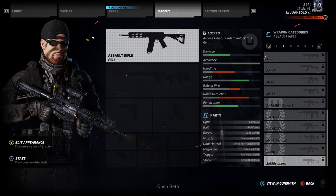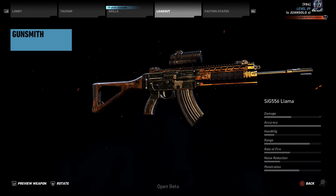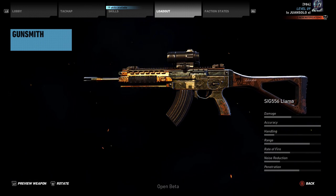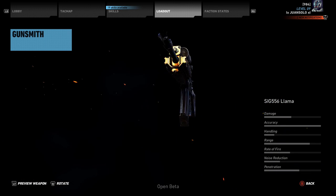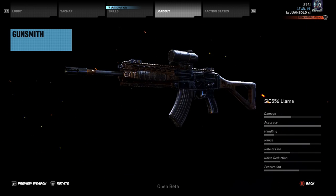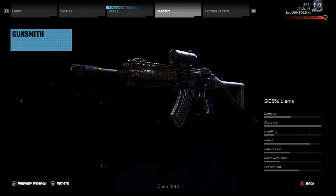Last but not least, we have the Sig 556. The only way to get this weapon is to unlock it through the Ubisoft Club with Uplay points. This thing looks ridiculous — it's got a little bit of gold etching in it. It actually has the highest accuracy in the assault rifle class. Even without a foregrip or long barrel, the accuracy is peaked. Very good range, very good accuracy, high damage, very high penetration, and low rate of fire. Once I unlock it through my Uplay account, this is going to be in my bag at all times.